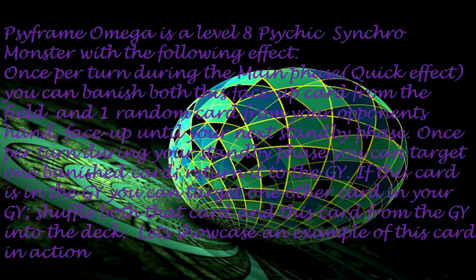Cyframe Omega is a Level 8 Psychic Synchro monster with the following effects: Once per turn, during the main phase, as a quick effect, you can banish both this face-up card from the field and one random card from your opponent's hand, face-up, until your next standby phase. Once per turn, during your standby phase, you can target one banished card and return it to the graveyard. If this card is in the graveyard, you can target one other card in your graveyard and shuffle both that card and this card from the graveyard into the deck. Let's showcase an example of this card in action.